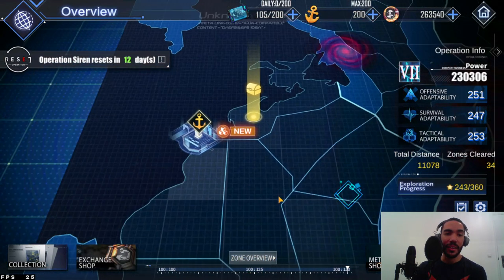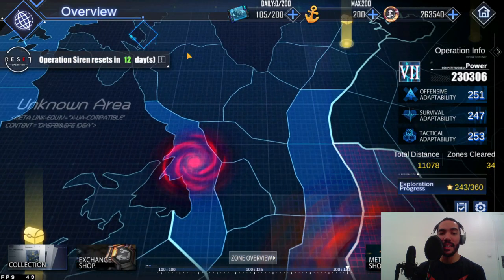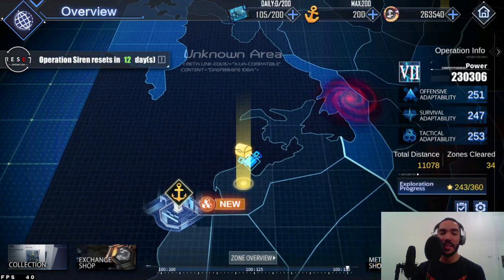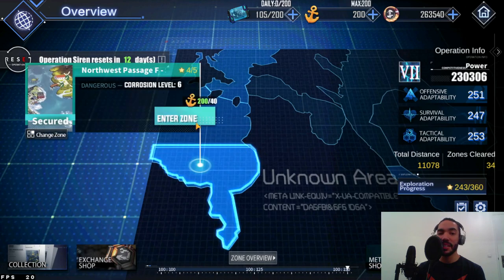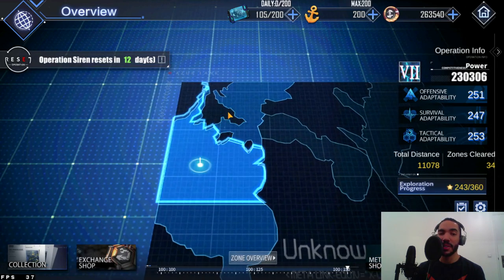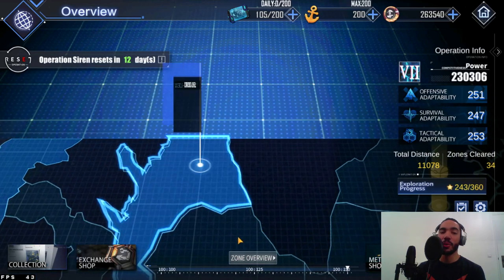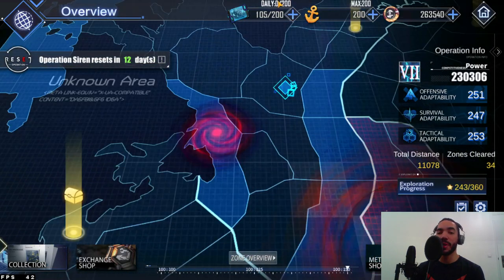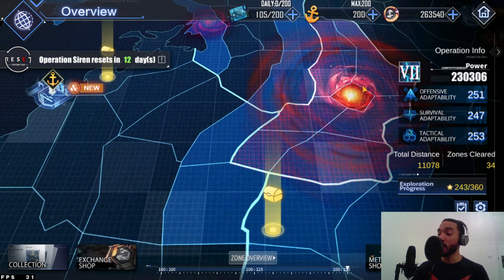When you are clearing a lot of these zones, the most rewarding zones are obviously the corrosive level 6 zones, then level 5 and level 4. Corrosive levels 1 through 3 don't give you that many gold parts, but there is a way to get gold parts from them, and that is through exploration progress.